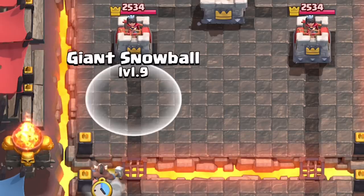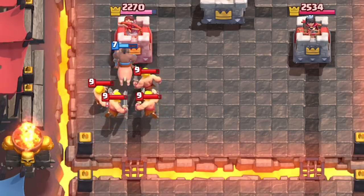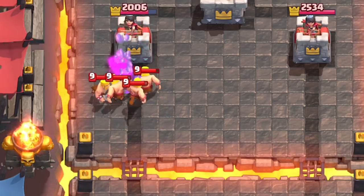It's an inexpensive spell, where you can pair it with Hog to use Prediction Snowball. Timed correctly, you can interrupt the Barbarians, allowing the Hog to get two hits on their tower.